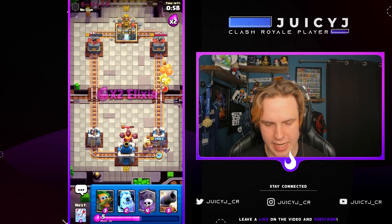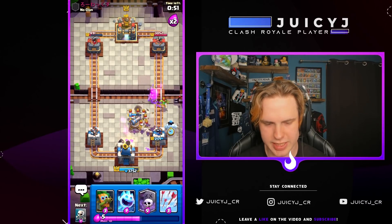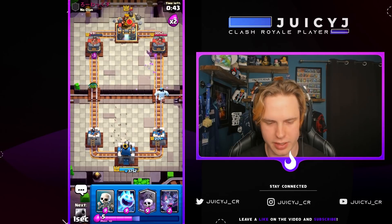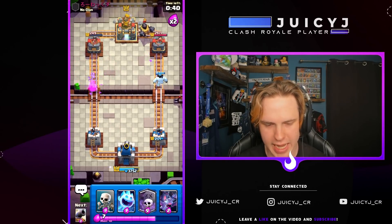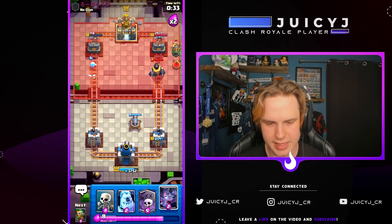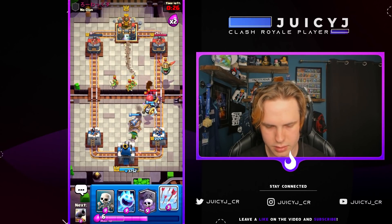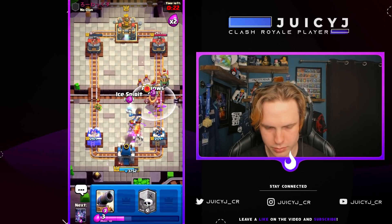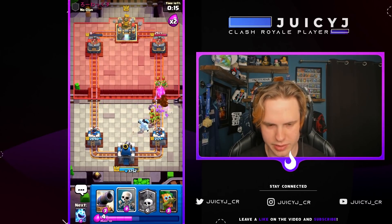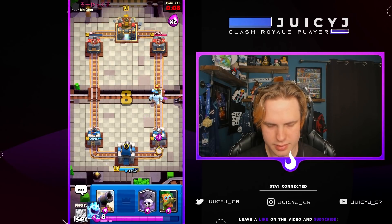Look at that defense activating king tower versus the Mega Knight. We have the bats for this, the cannon's gonna help and clean everything up. Ice golem just to be sure — didn't even need it though. Yo, that defense was so good! We're gonna dark goblin on the bridge and then I'm gonna pre-arrows because I'm feeling good. We're feeling good today, two dark goblin shots! Let's go with the ice spirit here and get a cannon down for this defense.